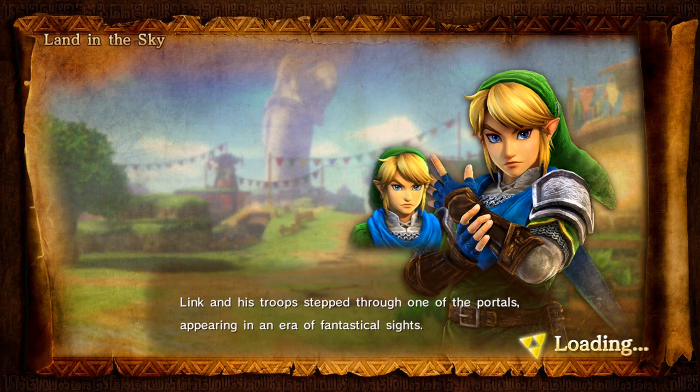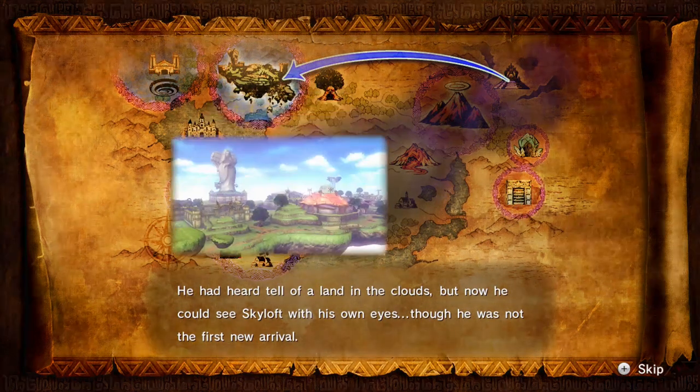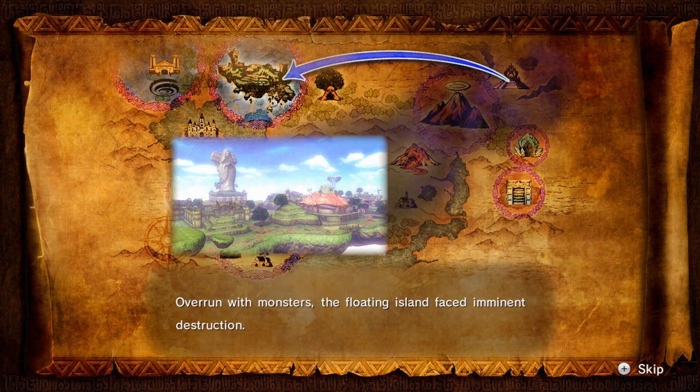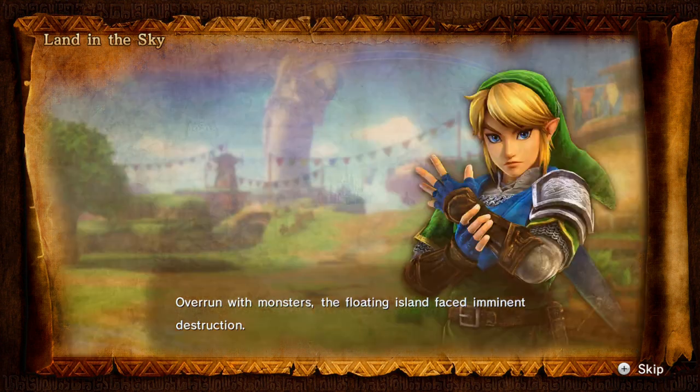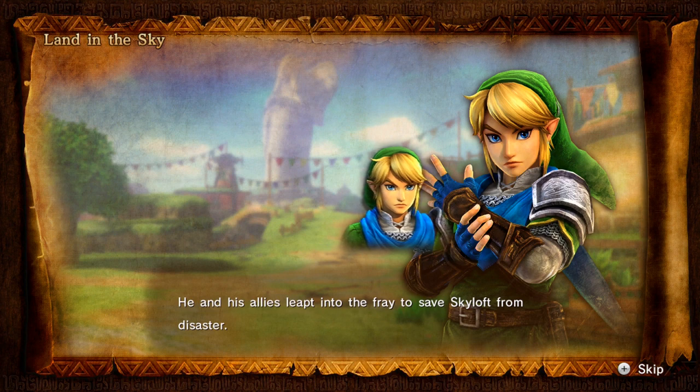Link and his troops stepped through one of the portals, appearing in an era of fantastical sights. He had heard tell of a land in the clouds, but now he could see Skyloft with his own eyes, though he was not the first new arrival. Overrun with monsters, the floating island faced imminent destruction. Though vastly outnumbered, Link did not hesitate. He and his allies leapt into the fray to save Skyloft from disaster.